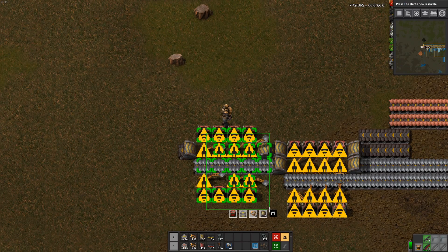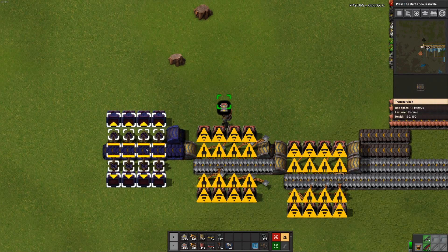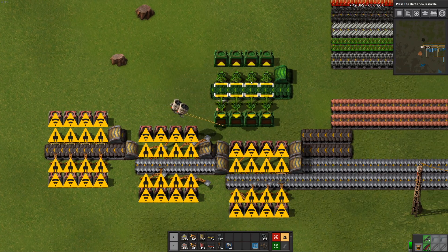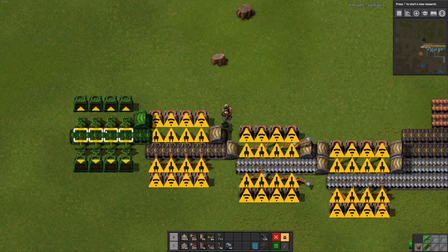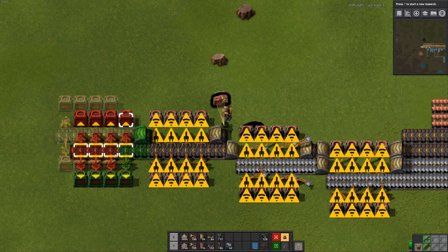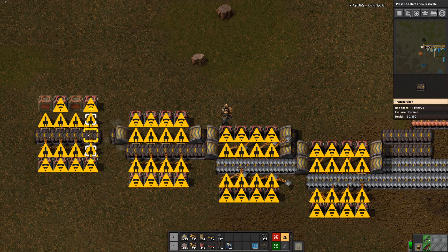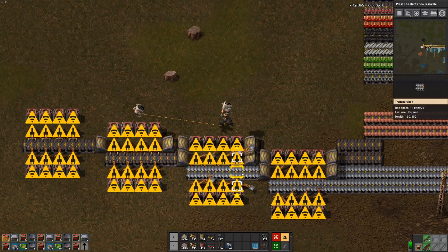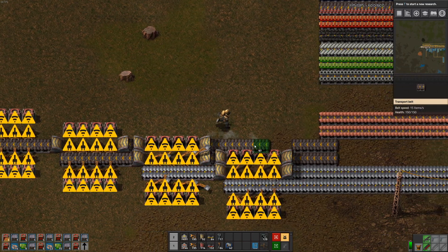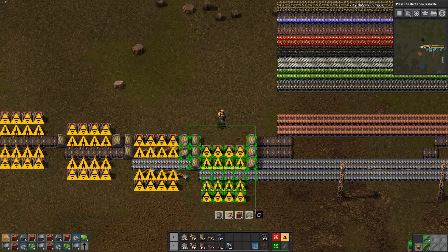I guess we should just copy and paste this. Something like this. And we will need the fourth line out there as well, so let's put that down. We can put that closer, but let's just put it with the same distance between. And let's make some more chests. Let's connect this up. And we don't have space for this because that'll be another processing area for copper here.